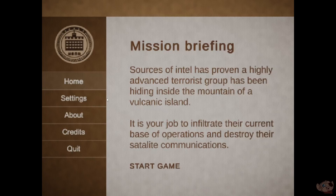Mission briefing. Sources of intel have proven a highly advanced terrorist group has been hiding inside the mountain of a volcanic island. It is your job to infiltrate their current base of operations and destroy their satellite communications.